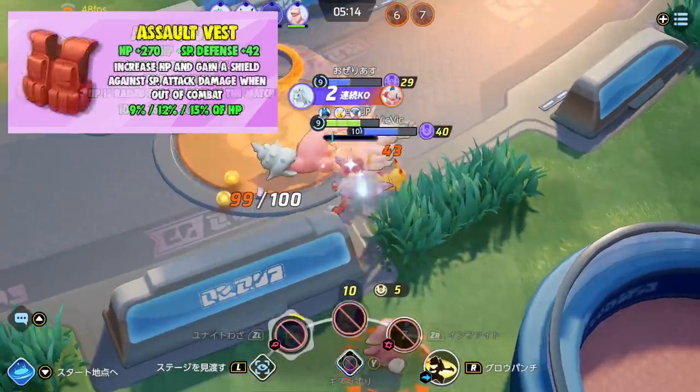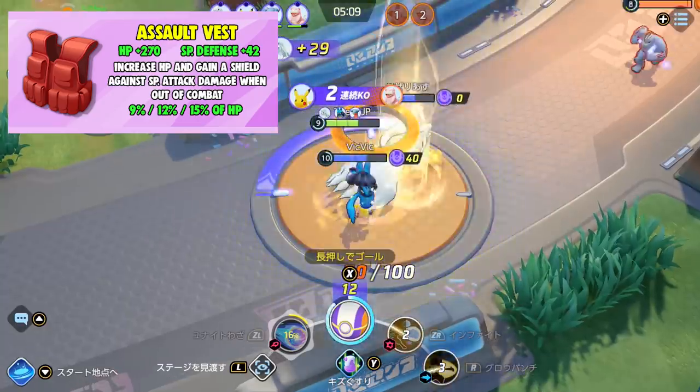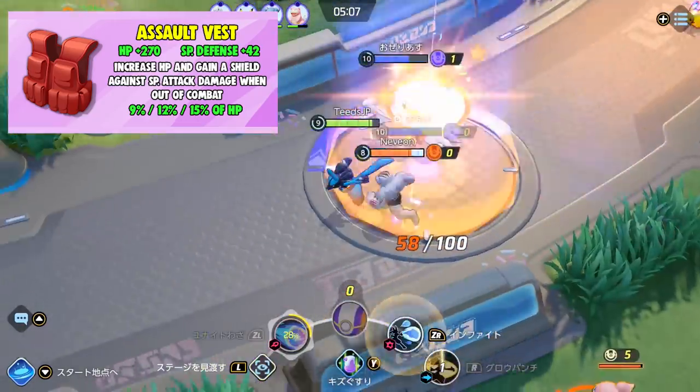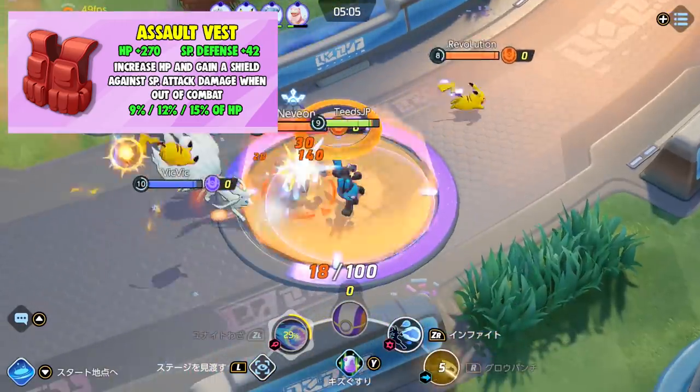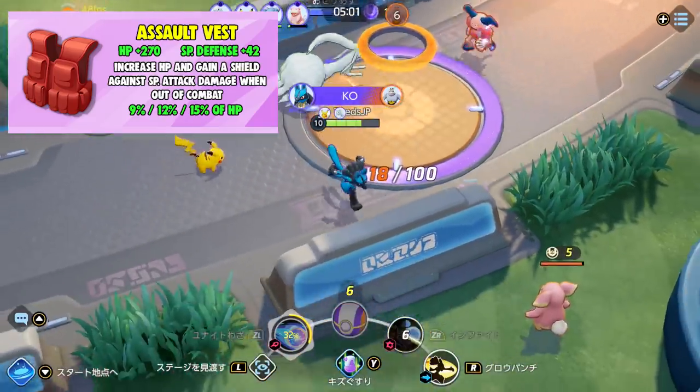Next is Assault Vest. This item increases your health by 270 and gives you increased special defense. It increases health and grants a shield against special attack damage while out of combat. This item seems to be great for tanks or those who just want some extra defense.